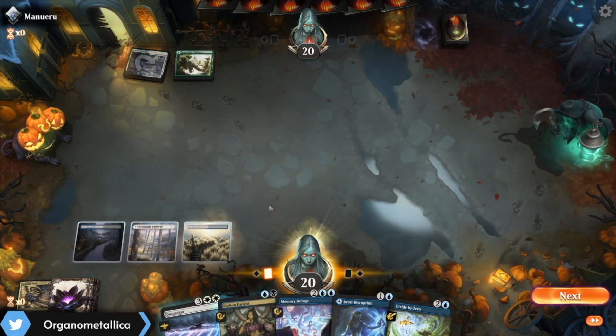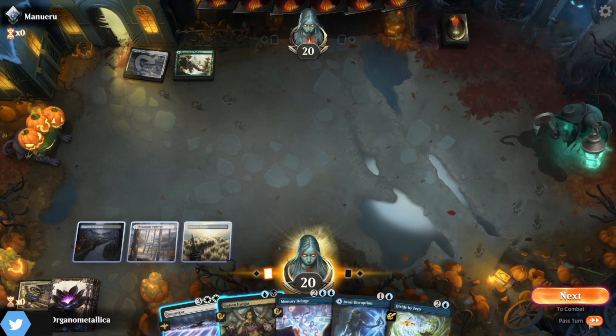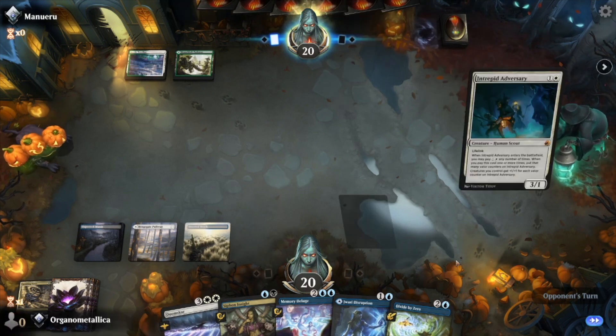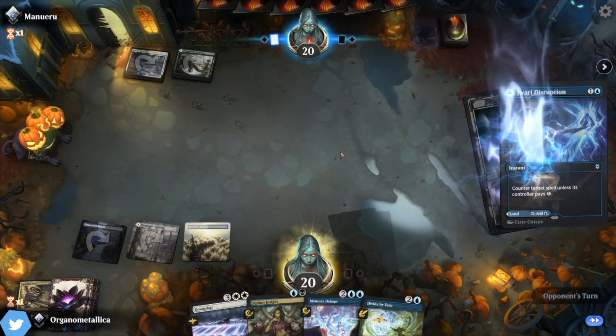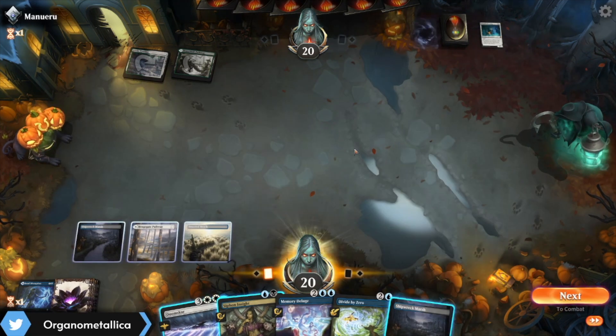The Divide by Zero is a great pickup here. I'm going to continue to sit on Doomscar — they don't have any creatures out yet anyway, and so we're going to have at least a turn or two to catch up on the board state. I'm going to punish them for casting Intrepid Adversary without a third land. And they're mana screwed. This is great for us.